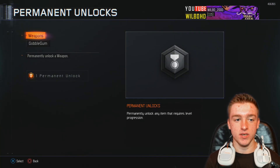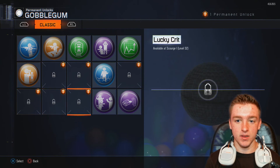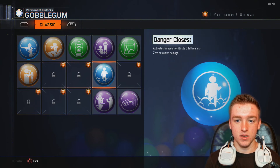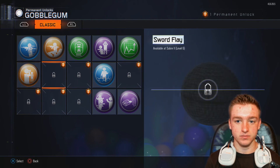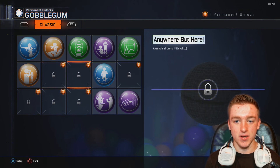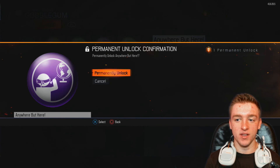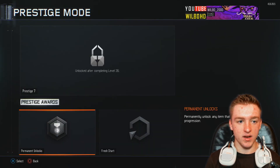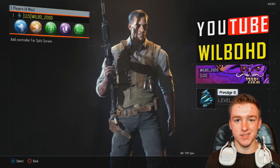I have one permanent unlock to use and I think I want to use it on a Gobblegum. Let's look at what we can use — there are some good ones. I'm seriously thinking I want to use a weapon, but let's just go with this one — it's decent, let's use that. Permanently unlock that bad boy. And that's pretty much it — Prestige 6, level 1.